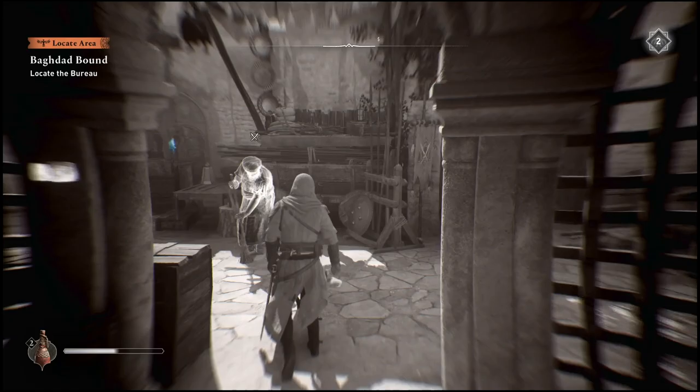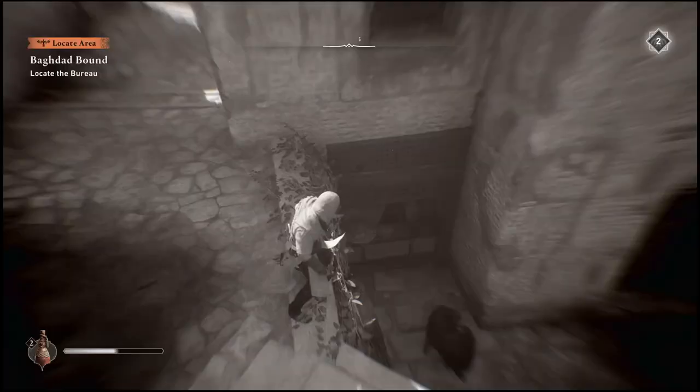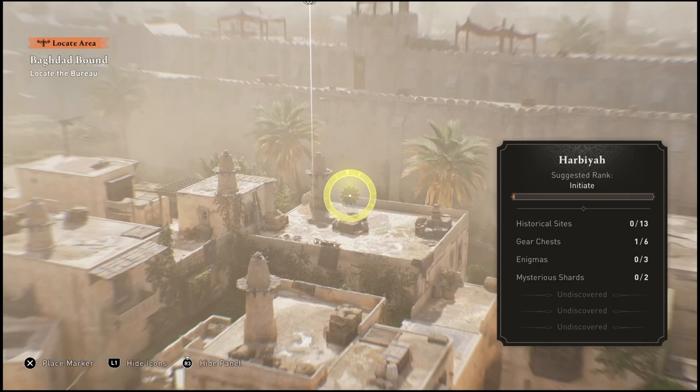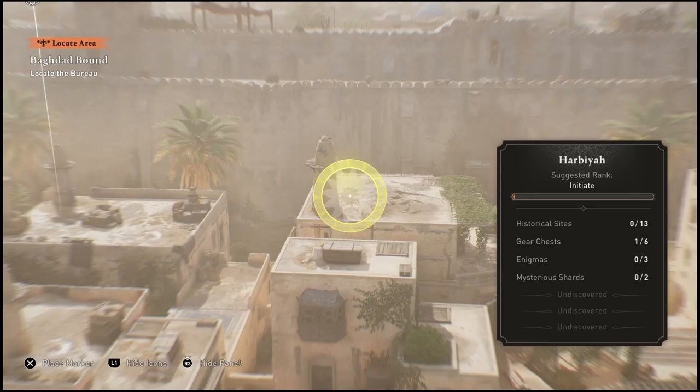If you guys don't know how to do this, go into your controls and simply look up how to summon it. On PlayStation, it is up on the D-pad. So now that you have a better view, you can actually go ahead and find this Bureau pretty easily. As you're flying around in this Eagle view, you will see basically the Assassin's Creed logo located on one of these rooftops. Once you find that logo, you can actually make a waypoint straight from the Bird's Vision.